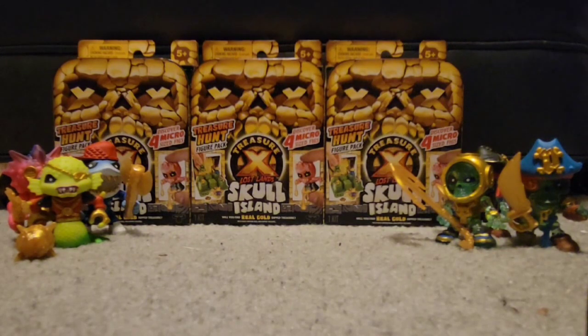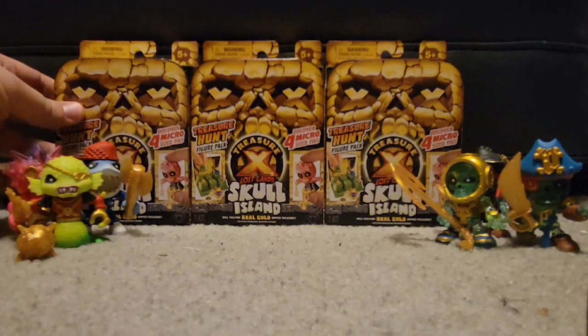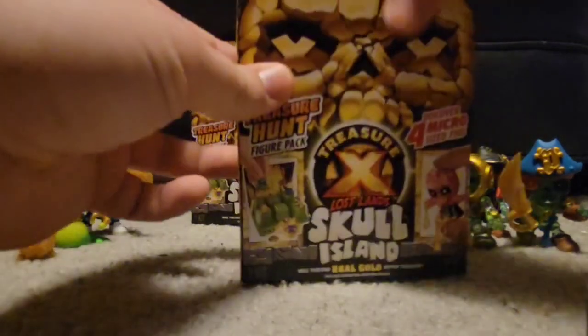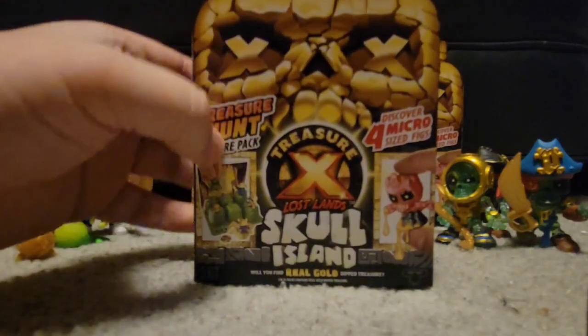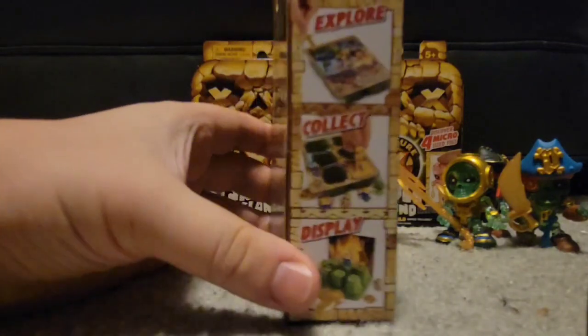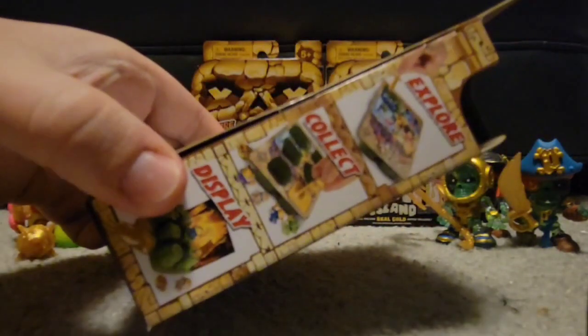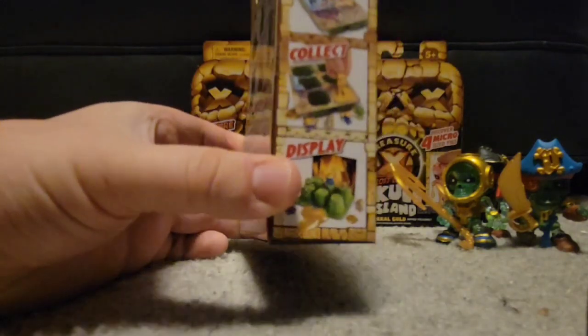We're going to take a look at the Treasure X Lost Lands Skull Island packs — four figure micro packs — in a little bit more detail. Let's start with the box. There's very beautiful artwork depicting some kind of skull rock. On the side we have: Explore, Collect, Display. That's kind of cool.